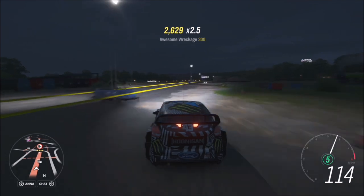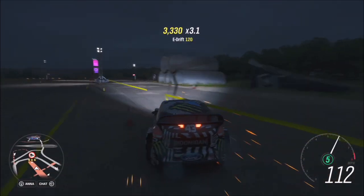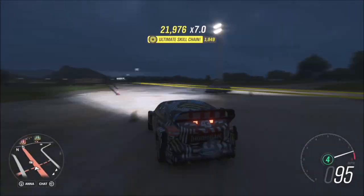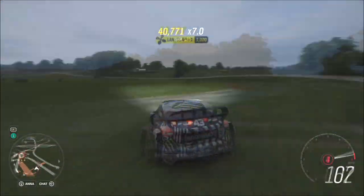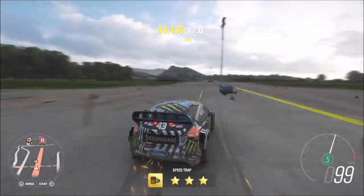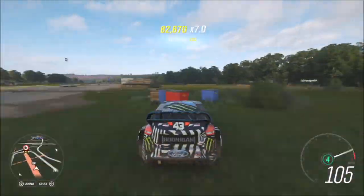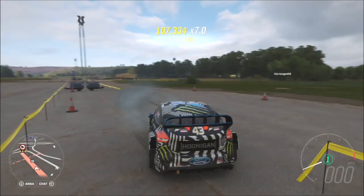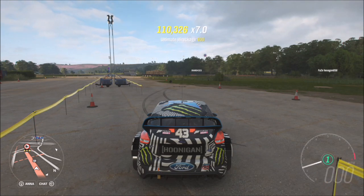The 750,000 skill score doesn't have to be done in one go — you can get it over the course of the week, a couple of days, or just do it in one shot. If you've purchased a load of the skill perks, there is one which gives you a seven times multiplier, which is very useful. You'll only need a total score of 107,000 multiplied by seven, or by 14 if you have the skill score boost — or on its own, it's still not a tricky score to reach.